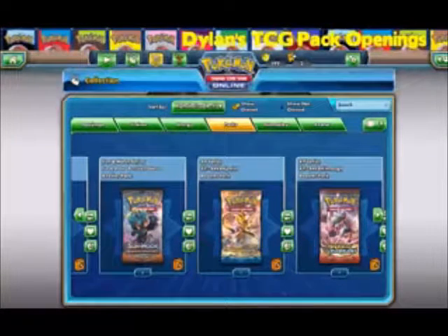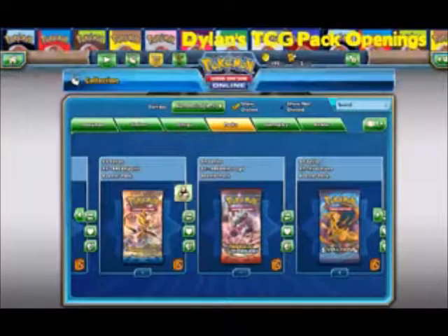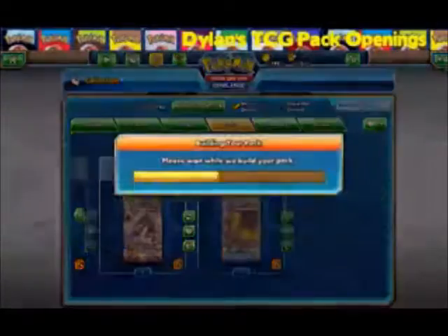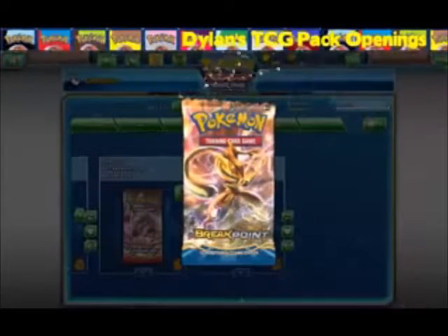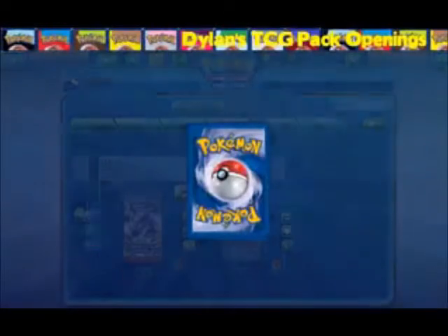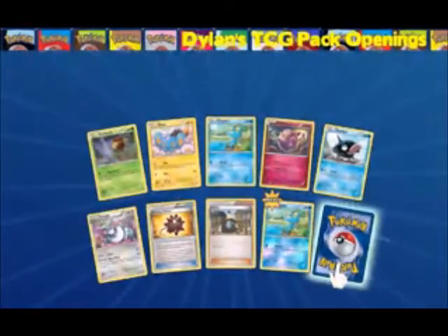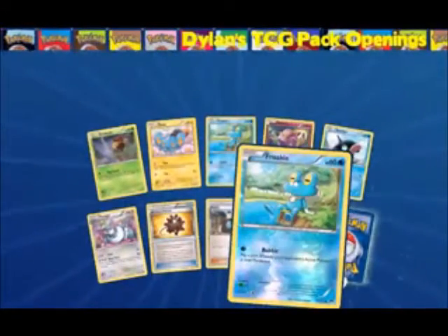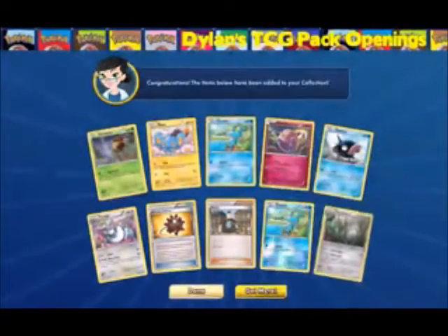Probably go Breakpoint, then Breakthrough, then Evolutions, and then so on and so forth. Let's see, can we get a break out of this? Give me — I think it's in this set — Breakpoint that has the secret rare Gyarados, I don't remember. The reverse is fruity and the rare is a common Breakthrough.